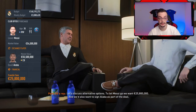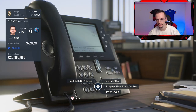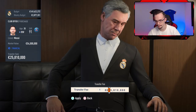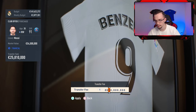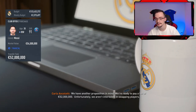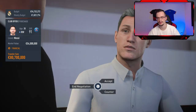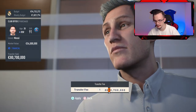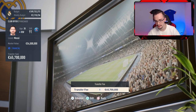They want to include David Alaba in the deal — no, no, no. I'll counter, remove the exchange player, and go with a new fee of 50 million. They counter asking for 80 million — that's too much. I'll propose 60 million... they want at least 65. Come on, give me Messi for this much!